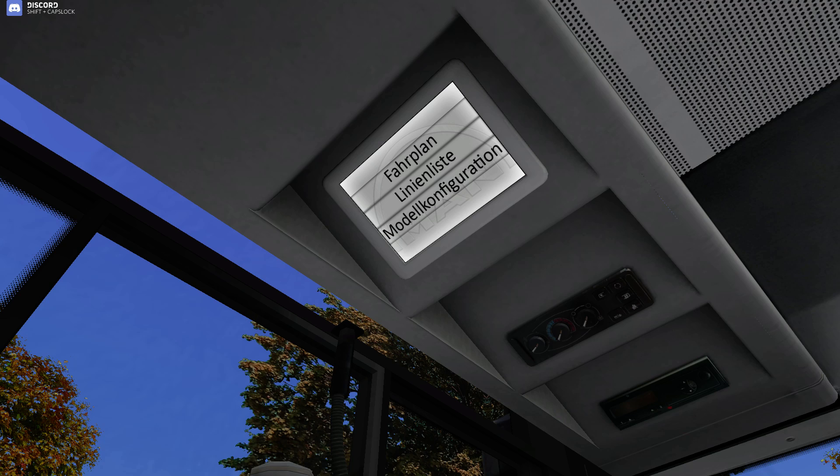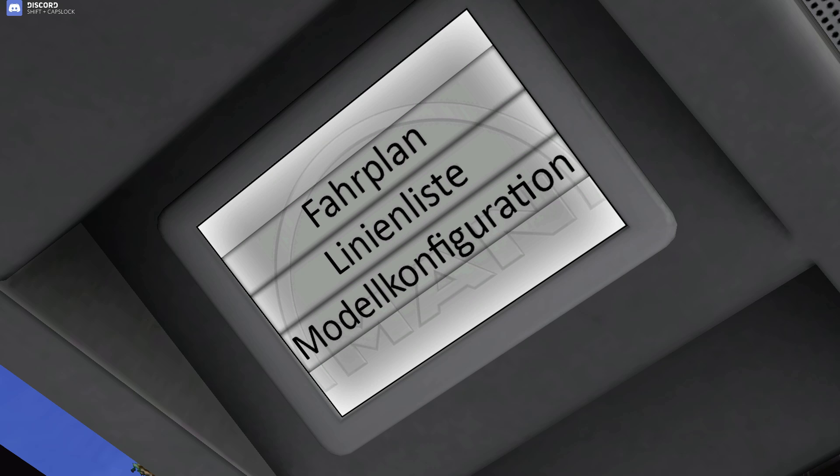Up here we're customising this screen at the moment. What this screen does is it lets you modify the bus in game — so that will be your timetable, this will be your list. At the moment it's all in German, but we're trying to fix that. Milpop has done a really amazing job trying to get it into English, which, to be honest, it should have an English option anyway.